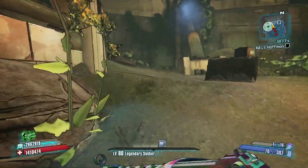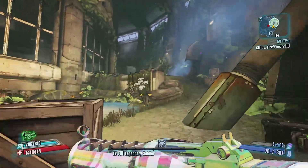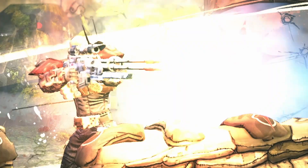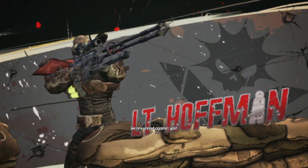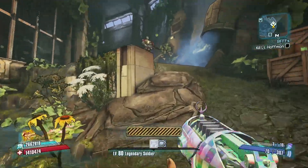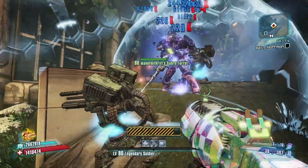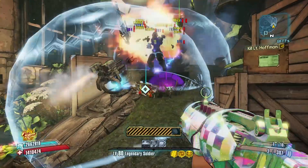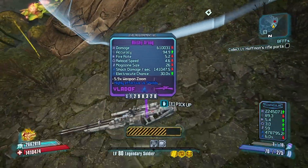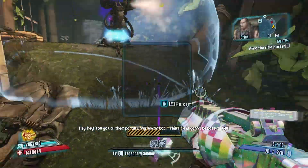All right, we are here at Lieutenant Hoffman. Got to wait for the cutscene. There he is — you can actually drop a sniper that's not supposed to be in the game. I think it's this right here; it's just a purple, but if you take it and save-quit, it disappears from your inventory.